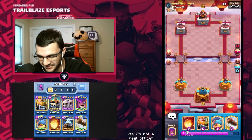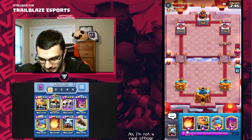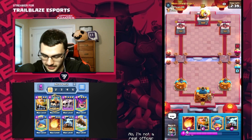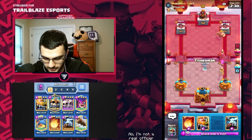First game ever, and we're going against Mohamed Light. This is fantastic. Bomber in the back — usually when I see Bomber in the back, I think E-Giant. When I see Bomber and Golden Knight, I have no idea. So we're going to Mother Witch in the back into that Bomber. I think that's the safest play.